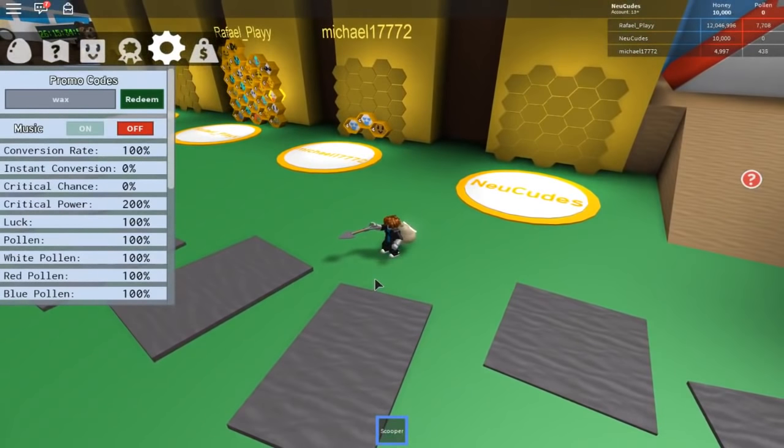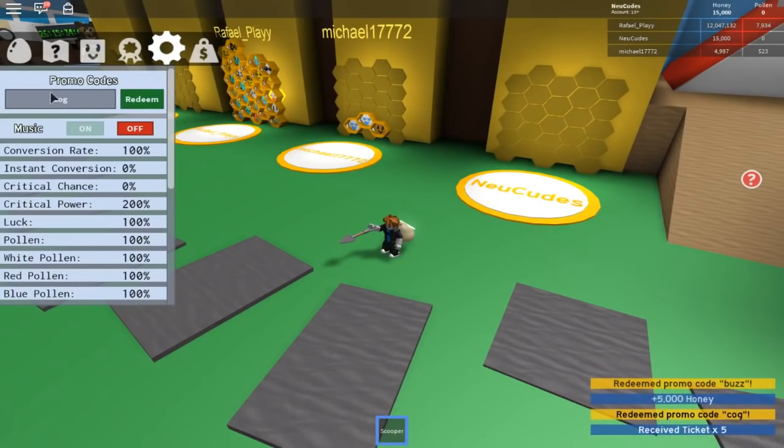I have all the codes written down, so let's redeem all of them. Next one is 'buzz', then 'cog', then 'connissua' — I think I spelled it right, yeah I did. Then 'glow powers' — okay, five tickets. Then 'roof' — there we go, five tickets. I think that covers all the ticket and honey codes for now.